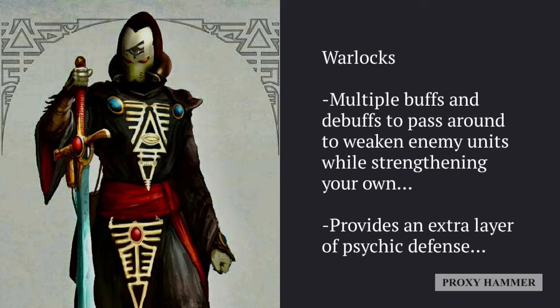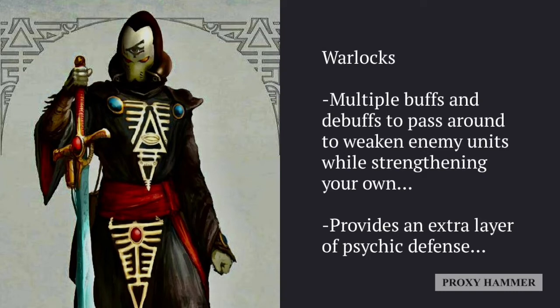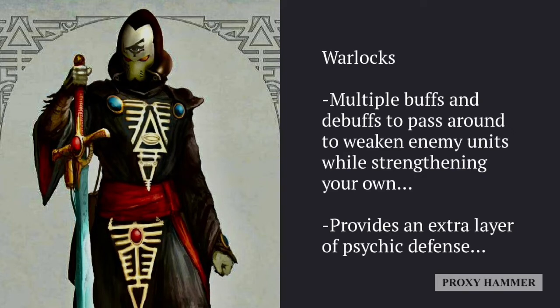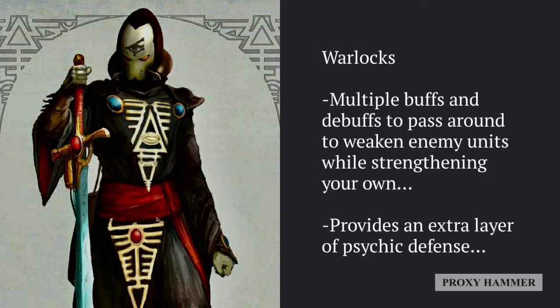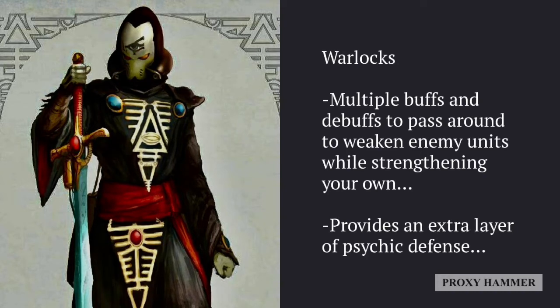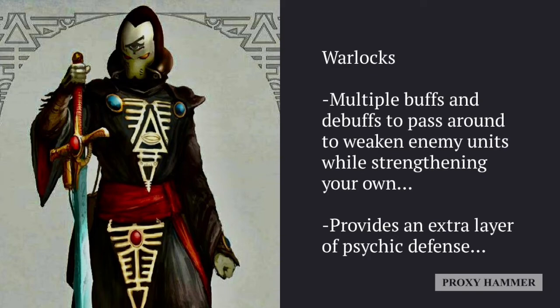Warlocks wouldn't seem like a great Bealtan unit, but they're actually fantastic. I wouldn't overload on them like in an Uthuay list, but Warlocks provide multiple buffs and debuffs to weaken enemy units while strengthening your own — especially in close combat with powers like Enhance and Empower, which make your Aspect Warriors extremely deadly. Warlocks are not that bad in combat themselves and have real staying power compared to most Aspect Warrior units. They make a great center-line to revolve your attacks around and provide extra psychic defense — a big unit of five or six can cast two powers and also deny an enemy psychic power.